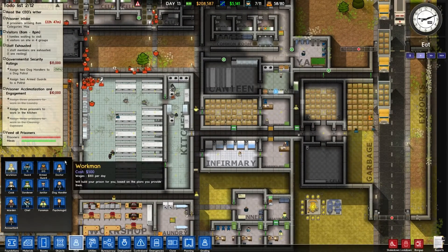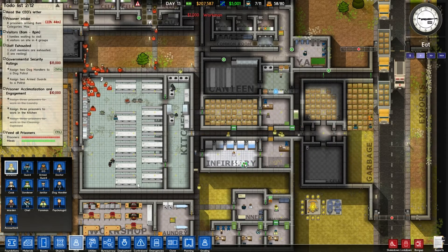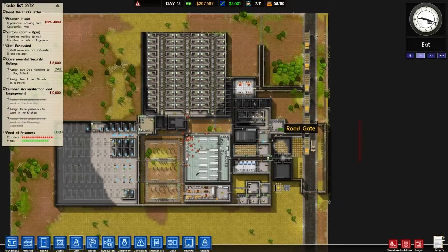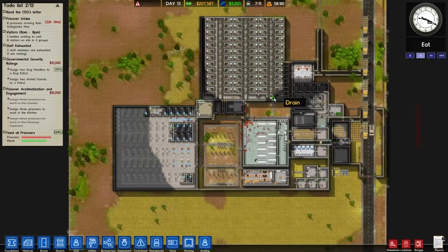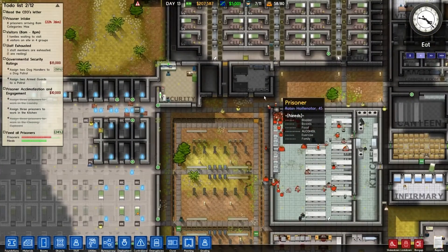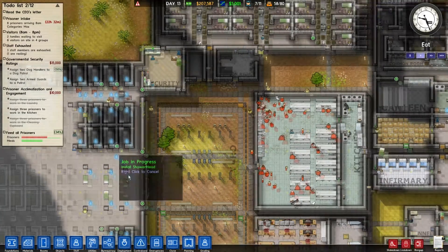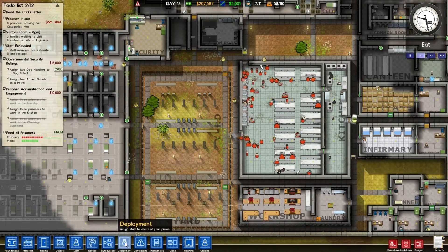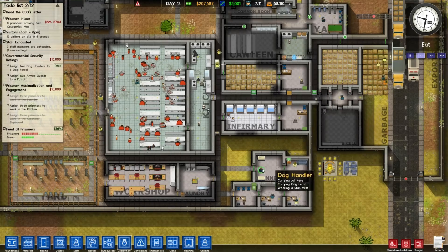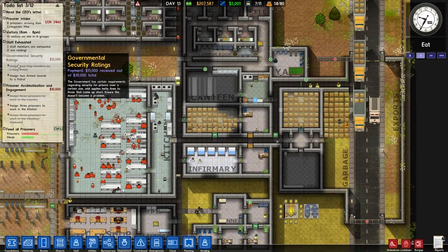How many staff have we got — workmen? I'm going to employ another couple of workmen I think, just to get this moving because it is causing a tailback. I'm really spending this money quickly though. Assign two dog handlers to a dog patrol — I thought I'd done that. Deployment, dog patrols — one, two. I'm guessing one is resting, that's what that icon means.